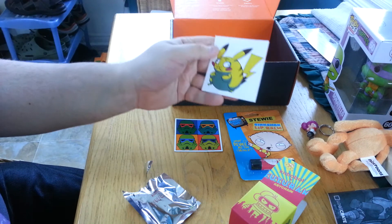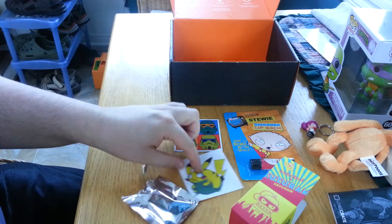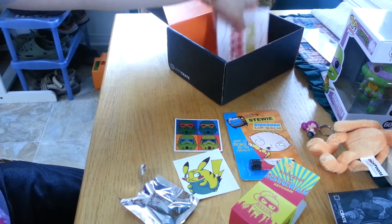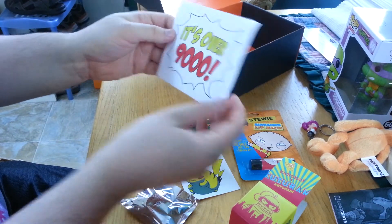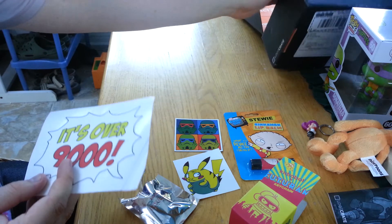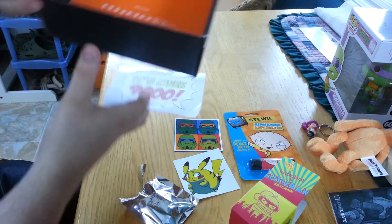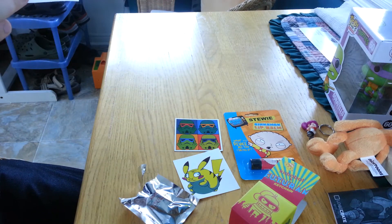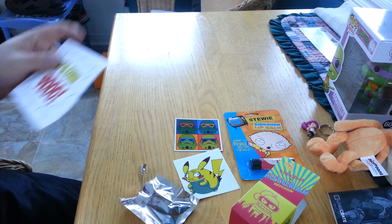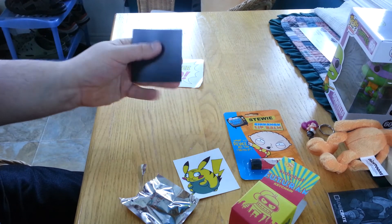It's a really chunky Pikachu sticker thing. This is actually poking out the side. It's 'over 9,000' — that's from Dragon Ball Z. The thing is, I think in the original Japanese it was 'over 8,000' or something. So this is what's in here — see, the 'over 8,000' magnet. It's a magnet, just in case that wasn't clear. And there's a sticker.